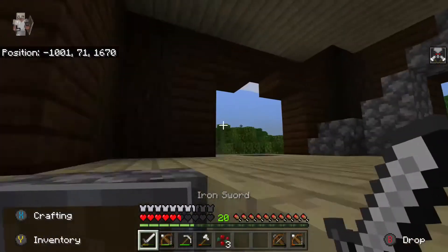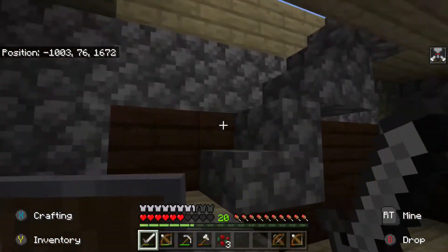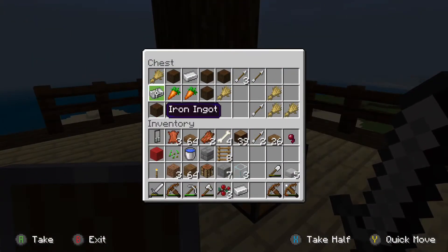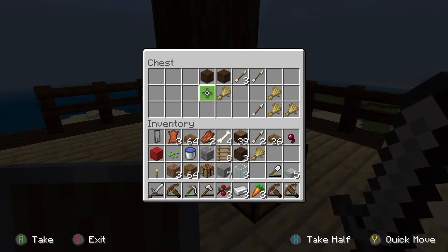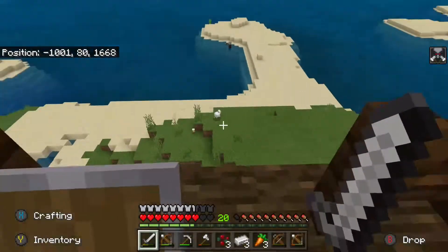This place is kind of cool though. It looks fancy. There's a lot of layers to it. Not the best loot. We got some carrots, which I don't think we had any before. A little bit of iron, which was all right I guess.